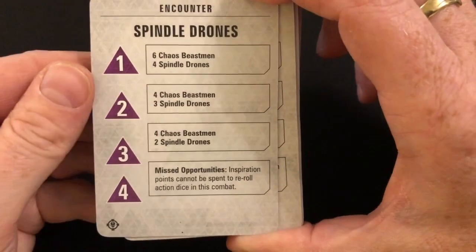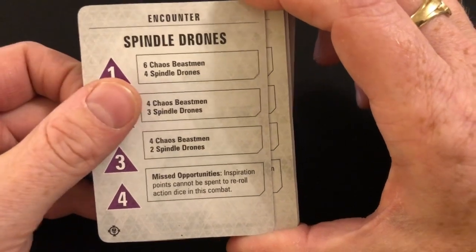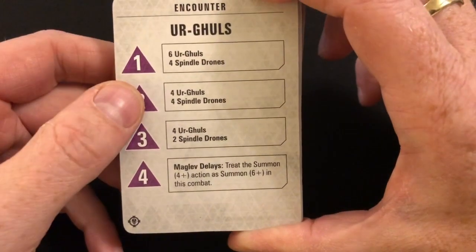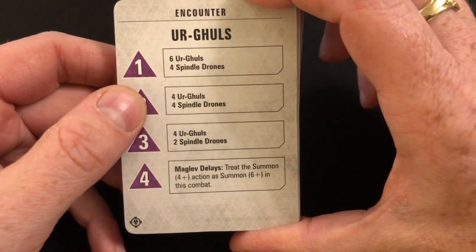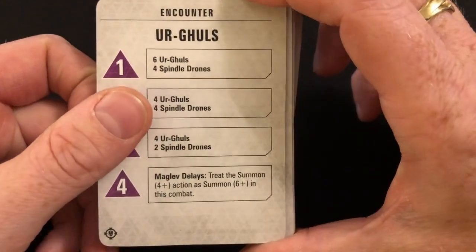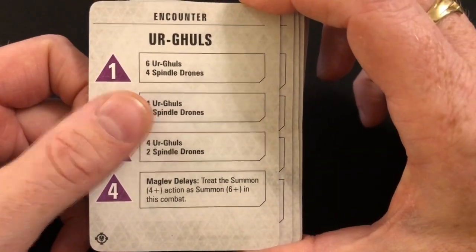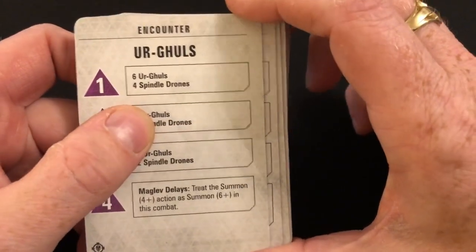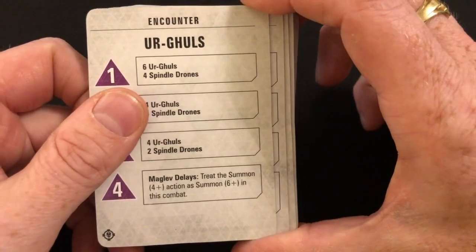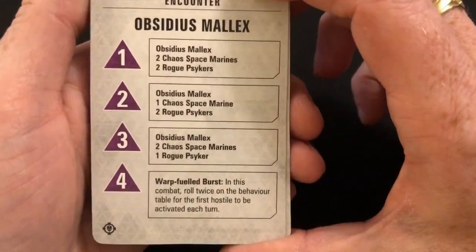Missed Opportunities: inspiration points cannot be spent to re-roll action dice in this combat — just taking away one of your resources. Maglev Delays: treat the summon four-plus action as summon six-plus in this combat. That's more annoying than anything else; I don't think it's going to have a massive effect on battles. Warp-Fueled Burst: in this combat, roll twice on the behavior table for the first hostile to be activated each turn — so when you already have 40 enemies on the board, adding an extra behavior roll.